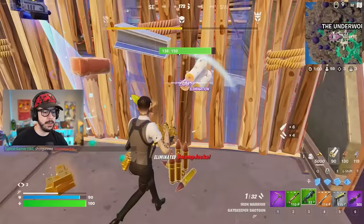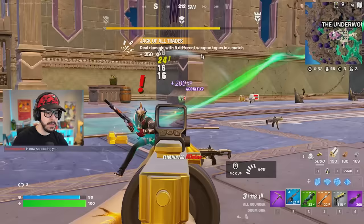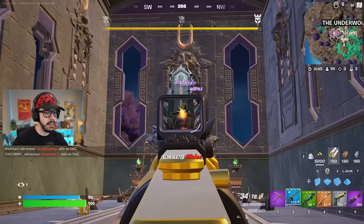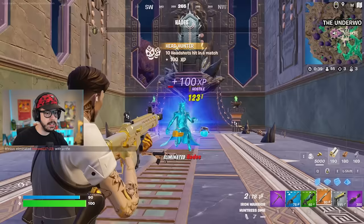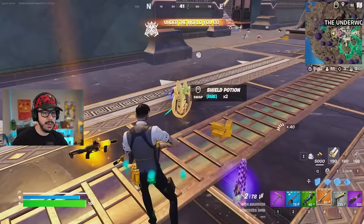Down they go — they have the new drum gun. We are popping off with this drum gun, this thing is actually insane, so much damage. Let's take out the rest of these minions. Using the DMR to finish Hades off, and there we go — we got the Hades Harbinger SMG, the medallion, and brand new to the game, the Chains of Hades.